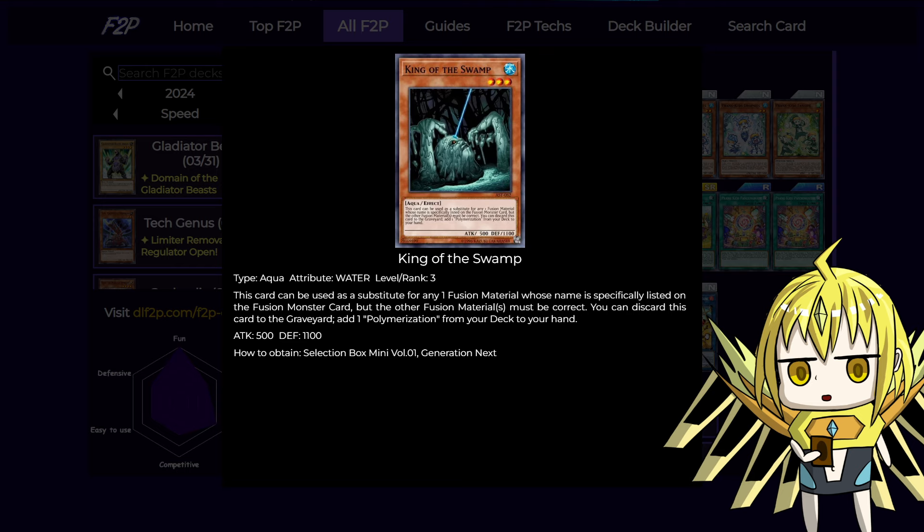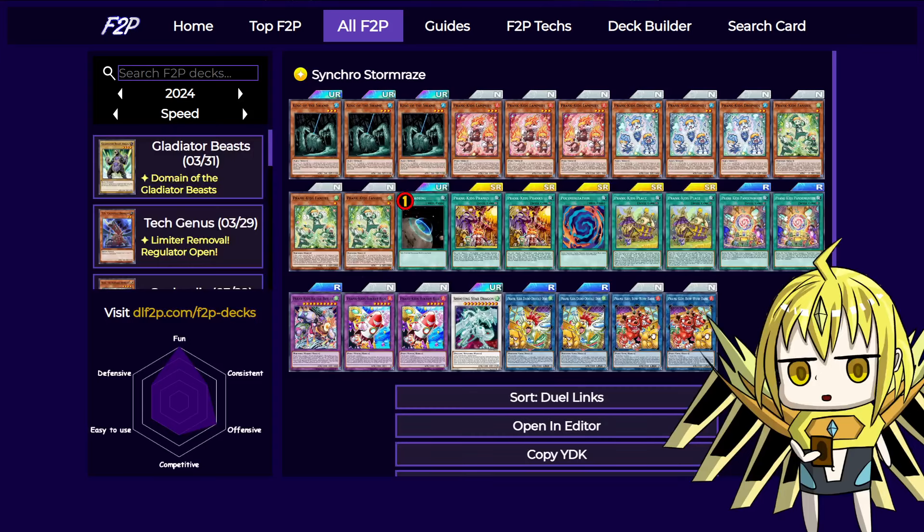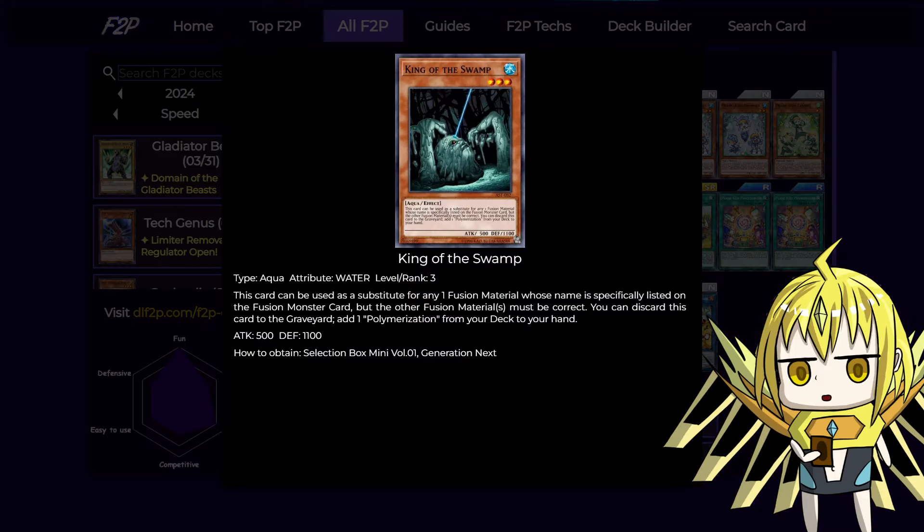It can also search Polymerization, which is very nice because since we don't have the Link 1, we often need a Polymerization spell or the archetype's own fusion spell to actually start playing, so it's really good at searching that as well.